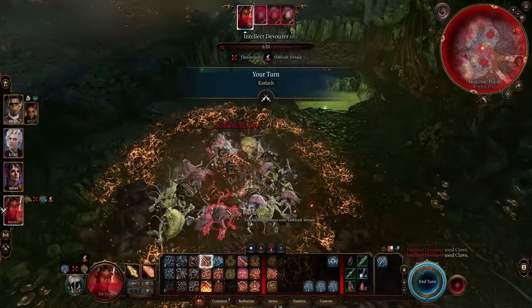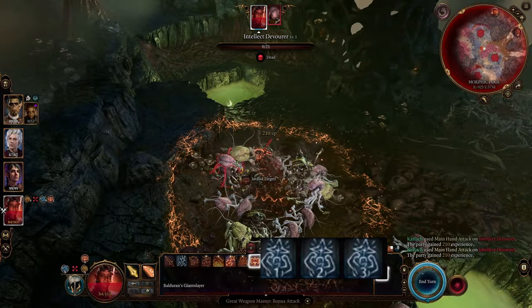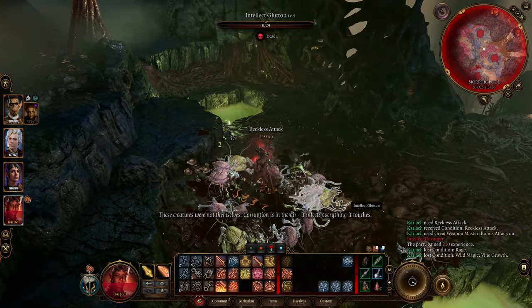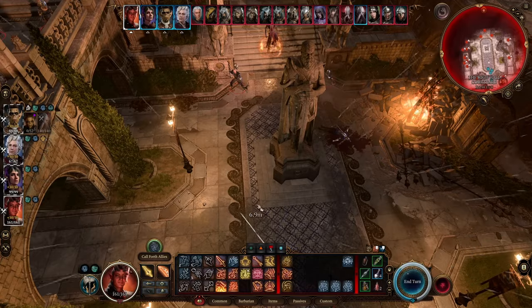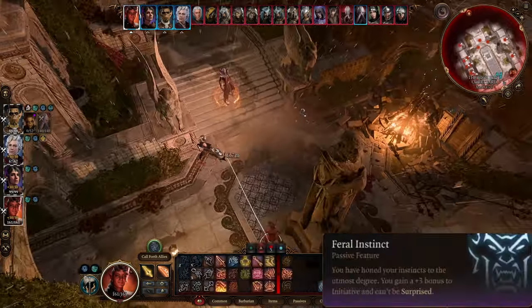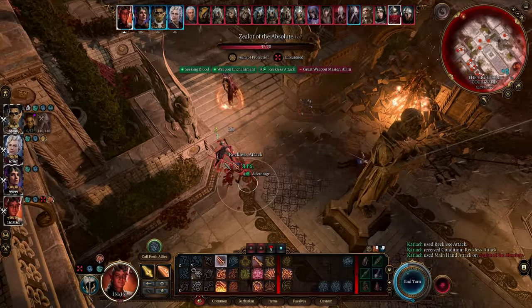Still at level 6, we'll also get the ability to restore spell slots for both a level 1 and a level 2 spell. At level 9, we can then restore a level 3 spell. These make the Wild Magic Barbarian a great support for another spellcaster in your party. Level 7 brings Feral Instinct, which is amazing — plus 3 to initiative and you can no longer be surprised. This is very comparable to the Alert feat, which makes up for not getting an extra feat like the Fighter does.